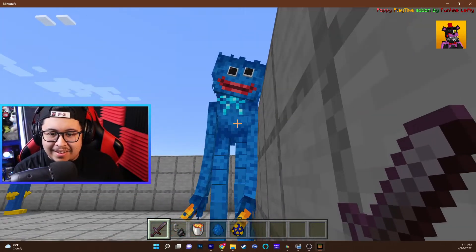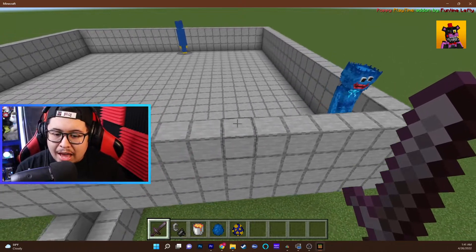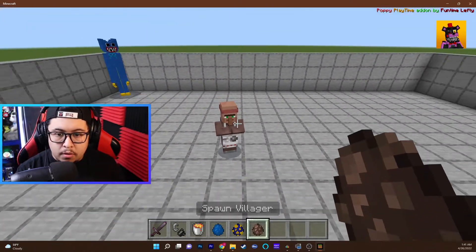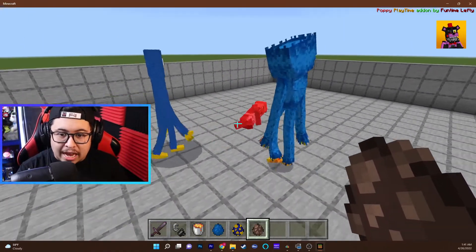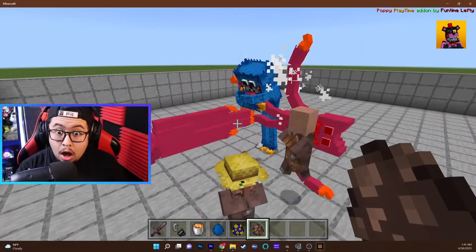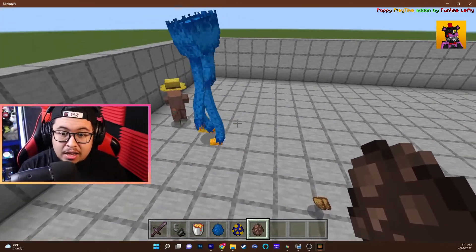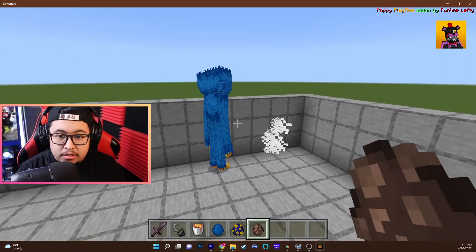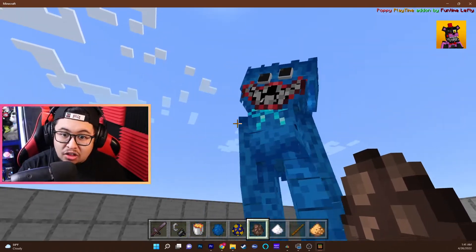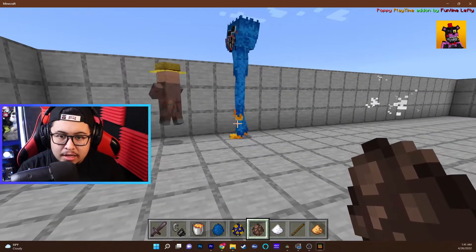Look at him walk around. Now the real test is how these guys react when I put some NPC villagers inside this little arena. Let's put down one villager — oh, they're both going to attack him in one hit! Huggy Wuggy literally killed the other Huggy Wuggy and killed all the villagers. This guy is a straight-up beast, look at his teeth!